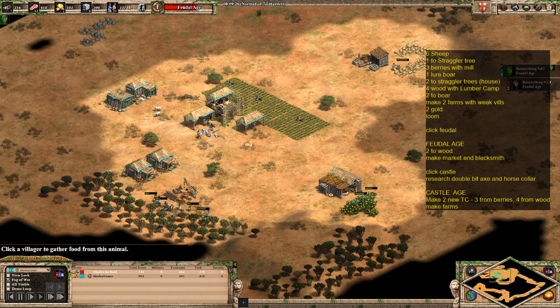The villagers that were on the boar are just going to clear up all the sheep now. Once we hit feudal age, two villagers are going to come out from there and go to the wood. We're also going to take three villagers from the wood to make a blacksmith and a market.